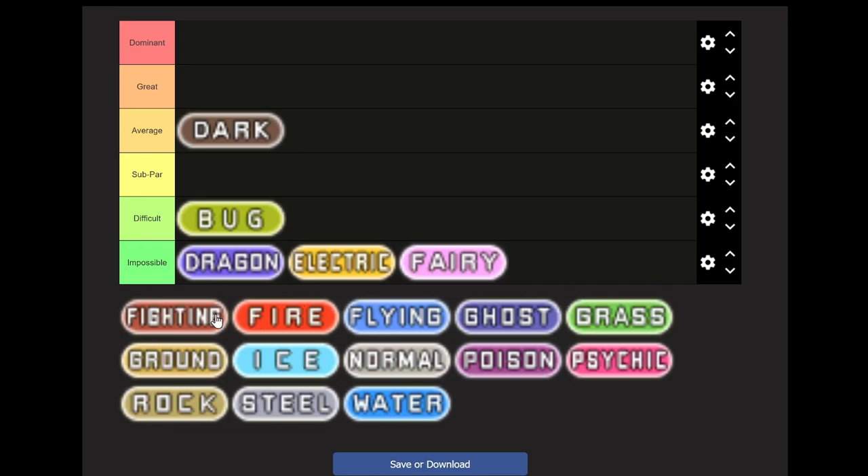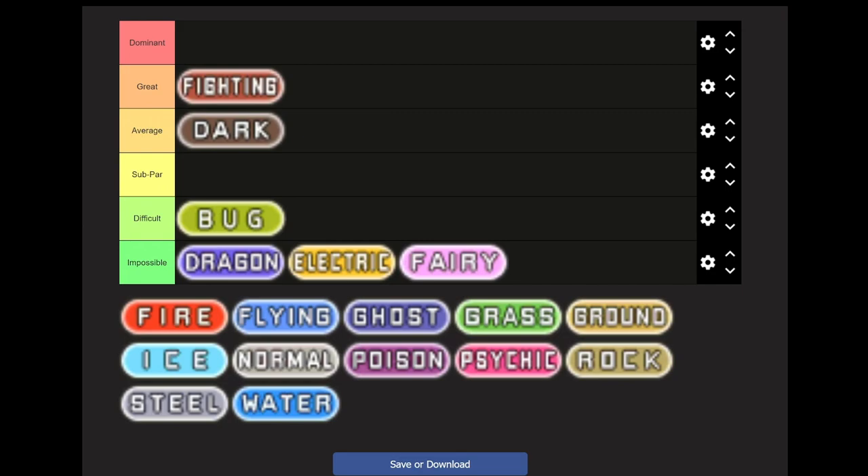Now we get to Fighting type — this is going to be our first to go in the Great category. We have great matchups throughout the game, except against Winona and Tate and Liza. Generally you have high physical attack power, decent bulk, but you lack special attack options and support. This is very much a brute force type of team. I recommend Ruby version and starting with Torchic — you'll get slightly better matchups against Team Magma, and fighting Steven instead of Wallace with Blaziken is just easier. The team is Blaziken, Hariyama, Machoke or Machamp if you can trade, Heracross, and Medicham.